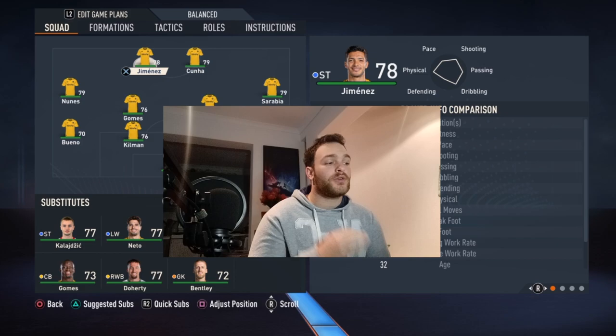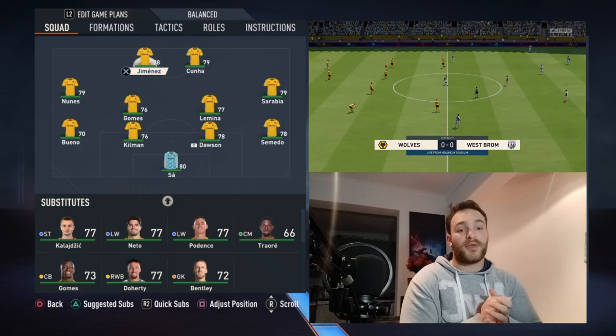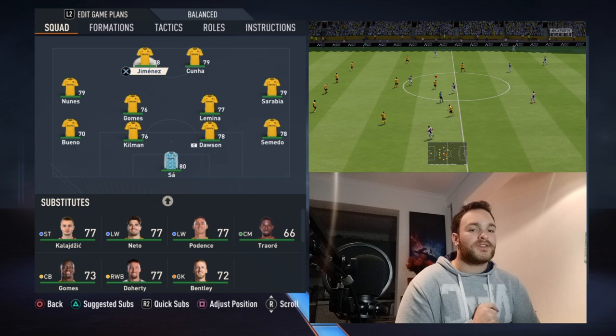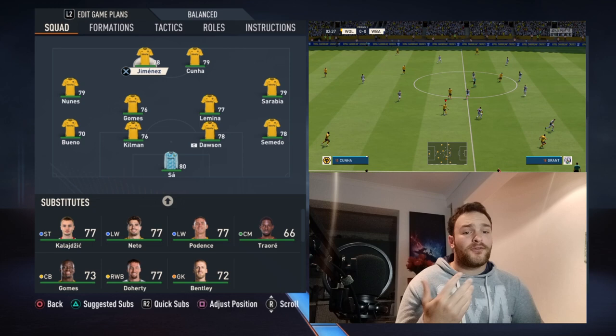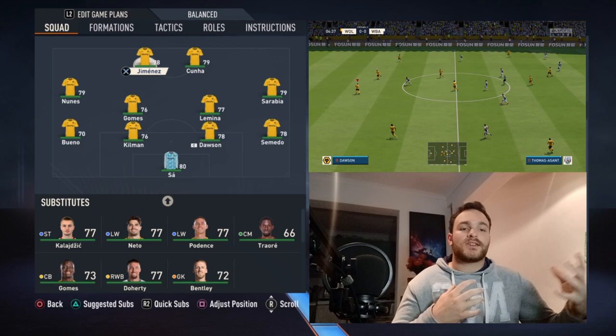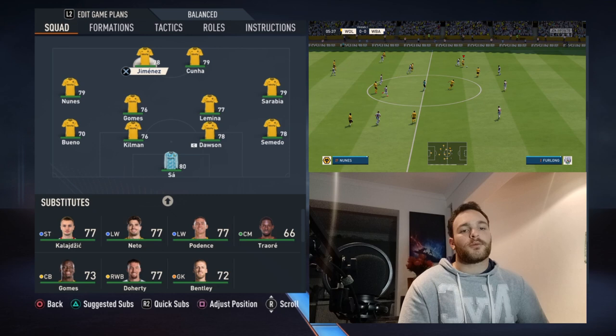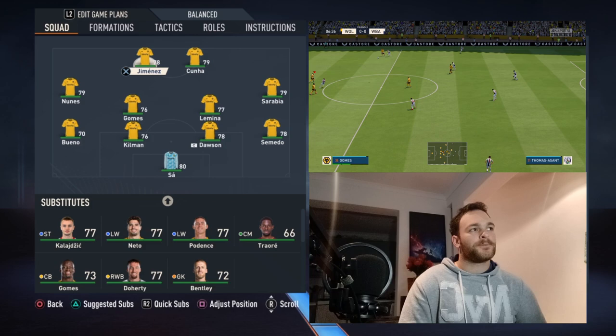We are talking about the 4-4-2, and it was requested by Jack in the comments — thank you, Jack. I've tried my best to replicate and recreate the 4-4-2 formation that you see on your TV screen whenever you watch Wolves. My basic knowledge is that Julian Lopetegui, wherever he's gone, has more or less played a 4-3-3 formation. And this formation does kind of mimic a 4-3-3 — you'll see the way Nunez tucks in, Sarabia gets forward, Jimenez drifts wide, Kuna comes in from time to time. It more or less creates a 4-3-3, which I very much like.